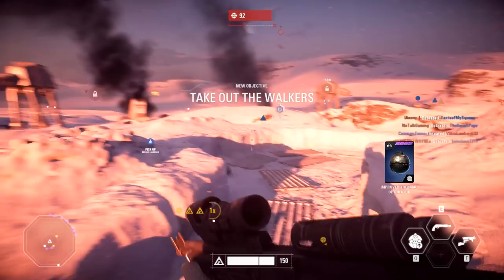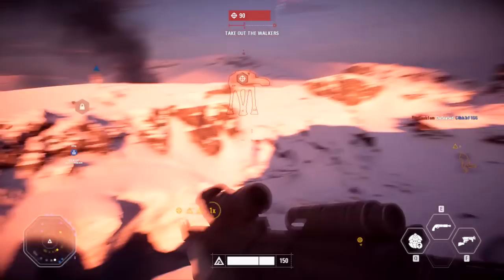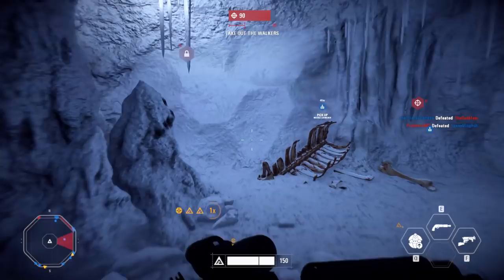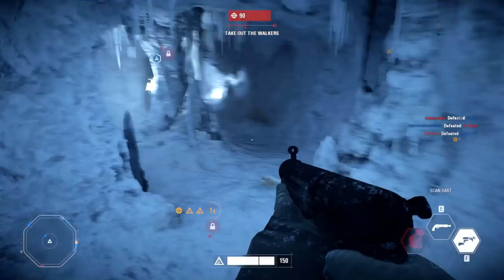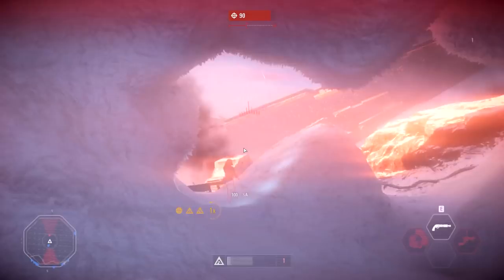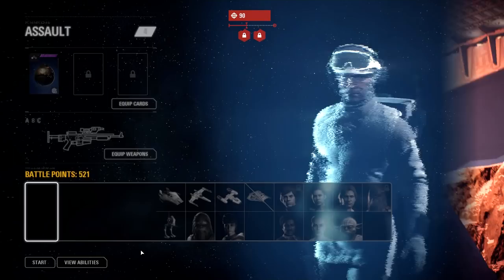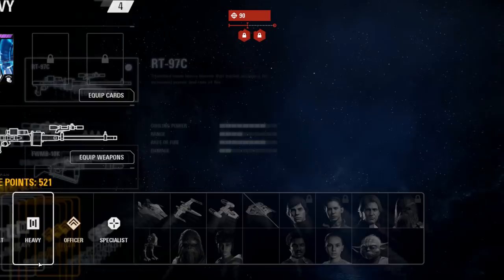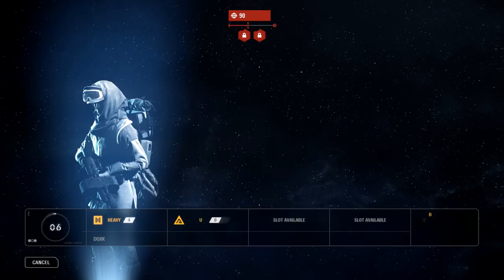We just gotta get to one of these rockets man, we've been having a hard time. We'll try the heavy out - we're a team. Oh look at that - the scavenged AT-RT, that's cool man! They flipped it around so we can use it.